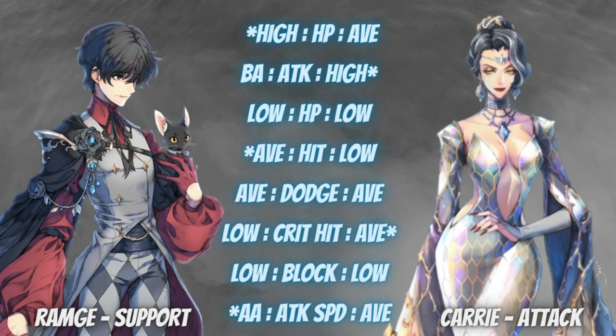I've been asked a couple of questions recently on who is better to bring with a nullify heal skill. Before we go into the debate on skills, let us take a look at the tale of the tape in terms of stats — Ram G on the left and Carry on the right.